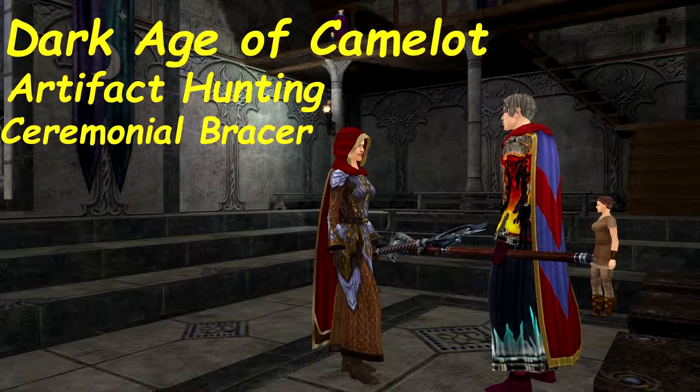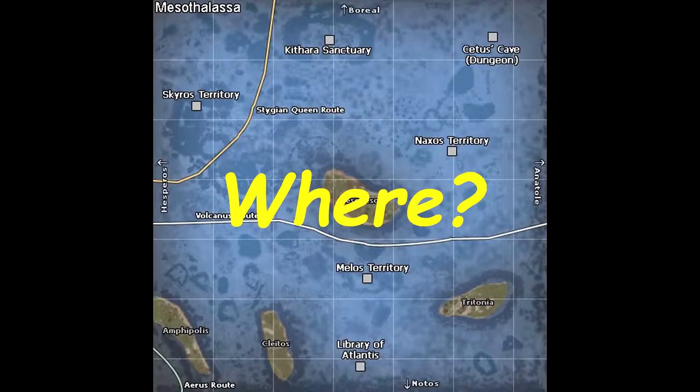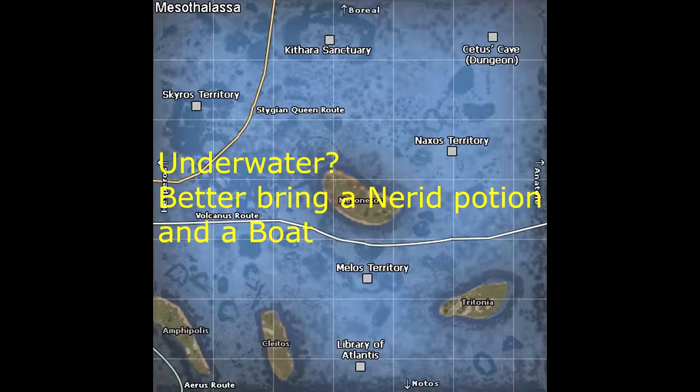Hey everyone, I'm Sage for Hire. Today we'll be looking for the Ceremonial Bracer. This item can be obtained by completing an underwater encounter in the zone of Mesothalassa.